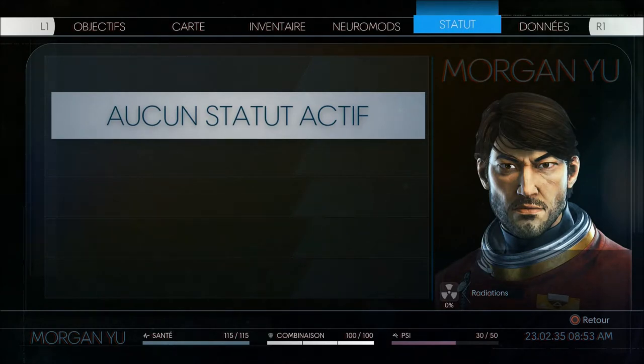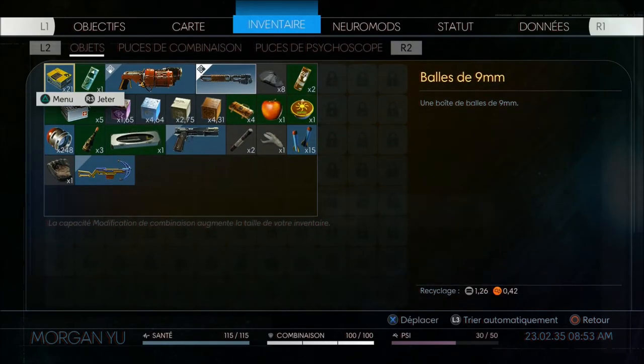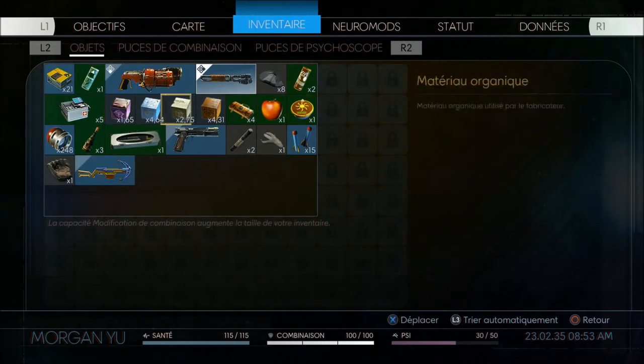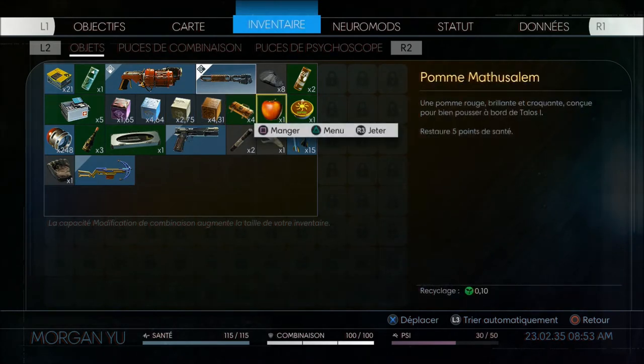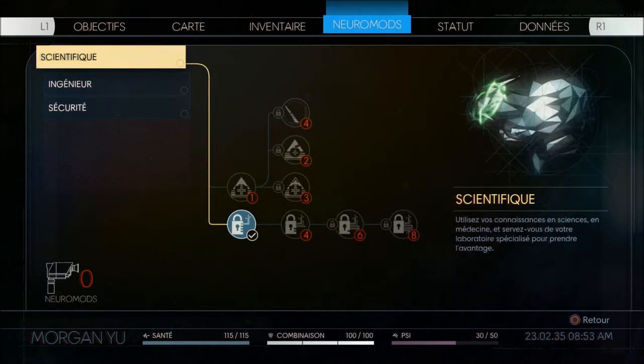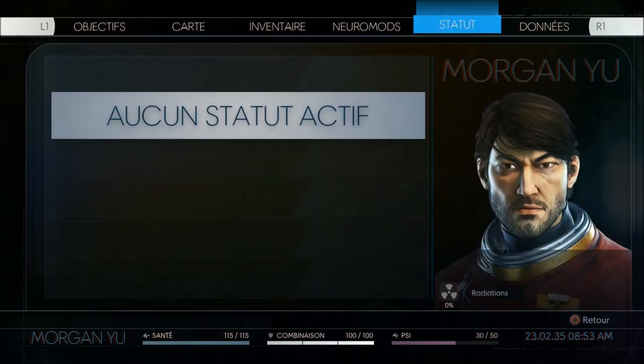The status section shows no active status. But if you eat something from your inventory, you can have food to regain a little health. When you eat a bit too much, you get the satiety status, and when you've eaten too much you constantly regain HP. That's one of the status effects that can be active on Morgan Yu, the protagonist of Prey, who can also be chosen as a female version, worth noting.